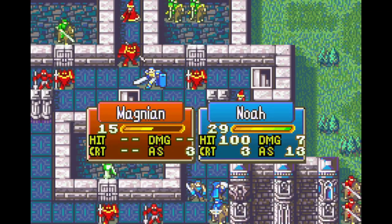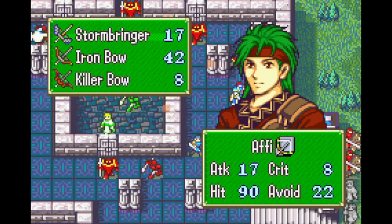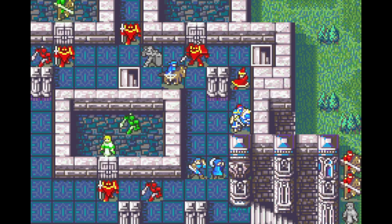We're trying to use Noah to muscle through a majority of this map because he is our best combat unit by far, with Shuda, Siegfried, and Storm picking up the slack.